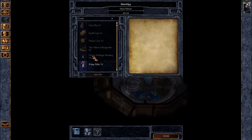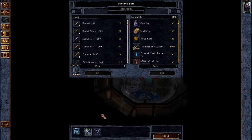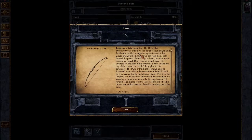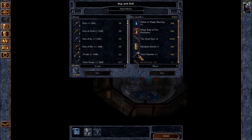Let's identify all those items. It's a longbow, guys — a longbow plus two, we found it! That's going to be awesome; we're going to equip that straight away.